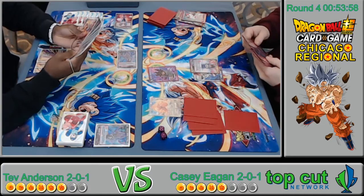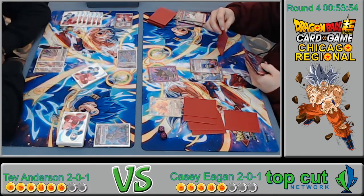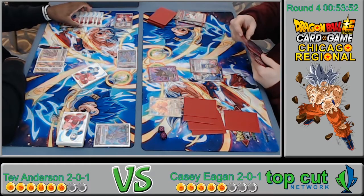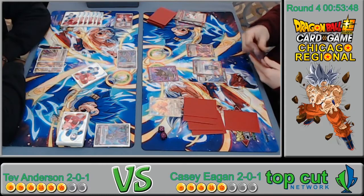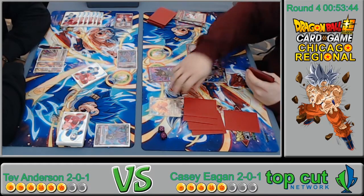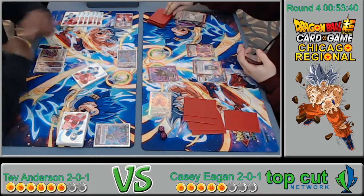Hopefully there's one that makes the top tables and we can put them on stream. He's going to charge a Champa, so now he's got two yellow active if he ever needs it, and he's going to swing — probably at the leader.